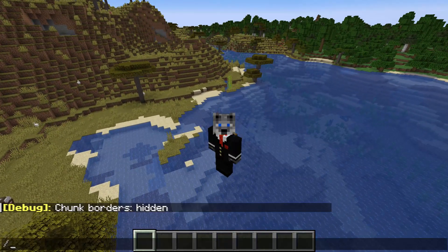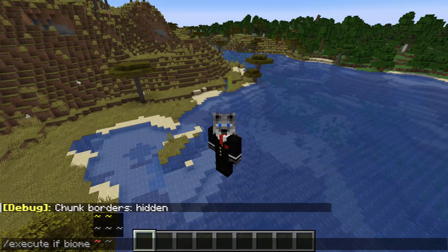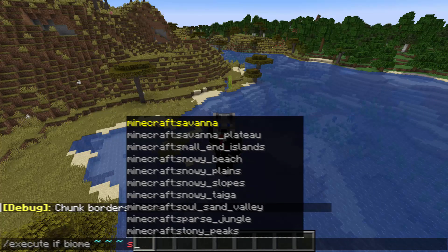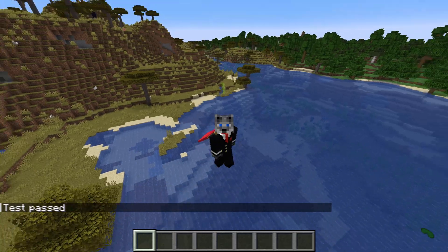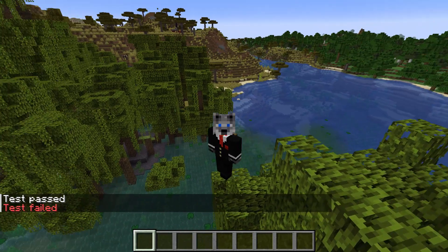The subcommand is the easiest one to take a look at. We have 'execute if biome', and basically now you can just check if you are in a specific biome. In this case, let's check Savannah — and the test passed. Now if I fly all the way over here, the test will fail because I'm not in a Savannah biome.